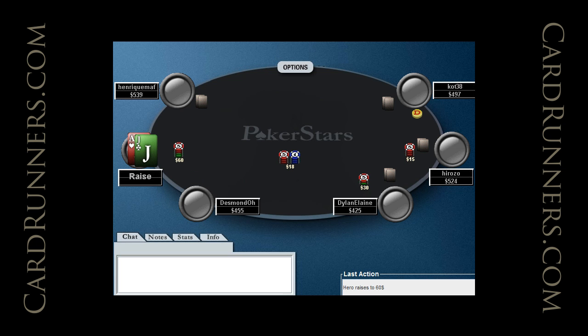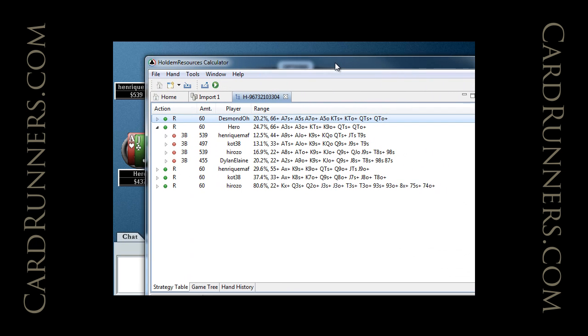A few more folds. Ace-Jack we open, of course, and this is approximately one of the worst hands where I would still call off 3-bet shoves from most of the remaining players. We can look and see what our range is for calling off 3-bet shoves, and we're going to have to adjust this range quite a bit depending on the remaining players, since a common thing is for other players to 3-bet shove tighter than the Nash 3-bet shove range. So we can be a little more specific here.